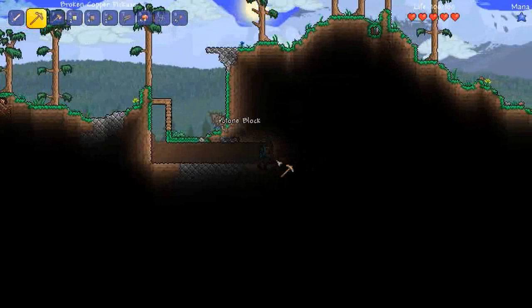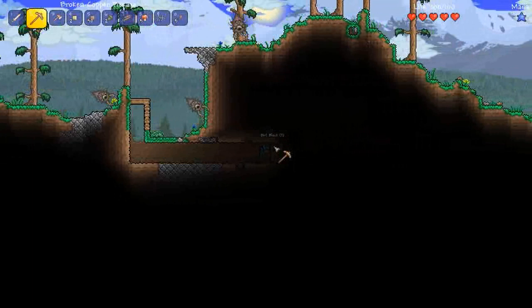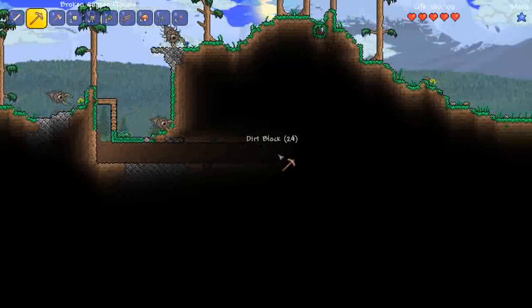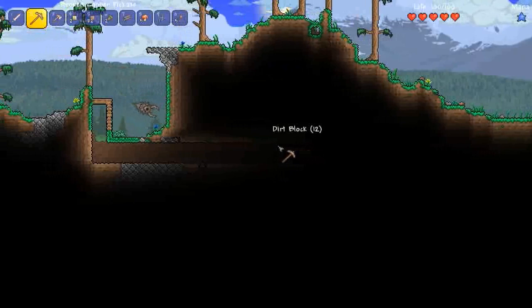If you're going to do a magic playthrough, one of the first things I suggest is to run straight to the dungeon and see if you can get the Water Bolt spell — that's if you're doing it 100% legit, which means not hitting any other enemies with anything except magic weapons. Unfortunately, getting a magic staff is not really feasible.